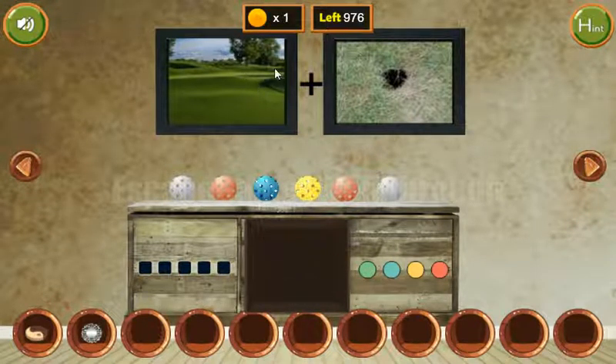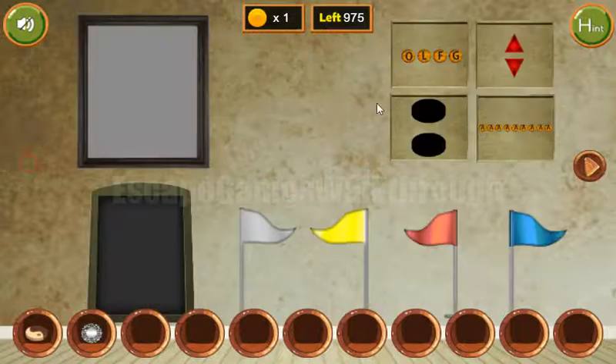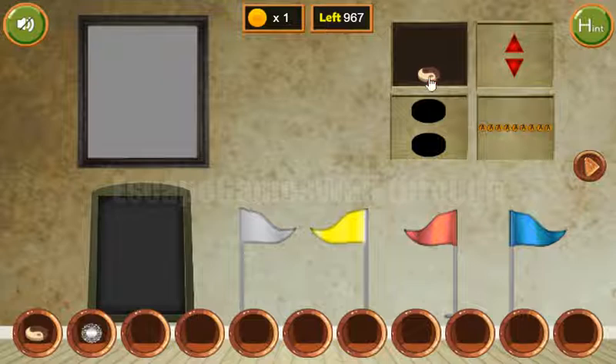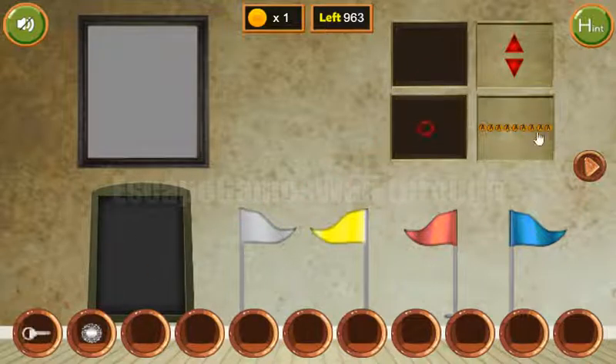Next, here we can see two pictures — the field and the hole. So the resulting word is GOLF. We've got the second token.